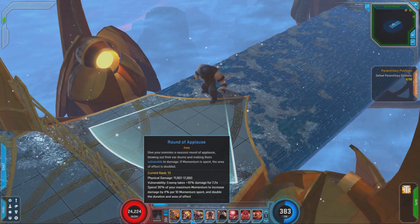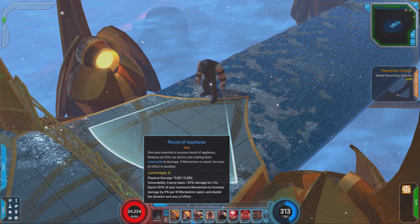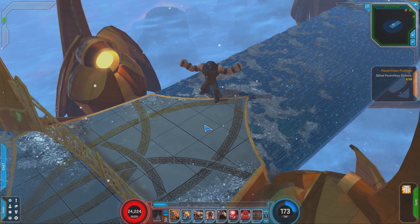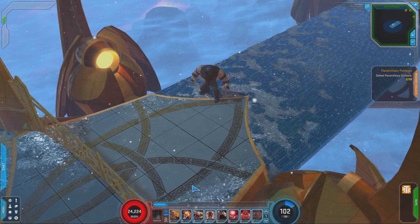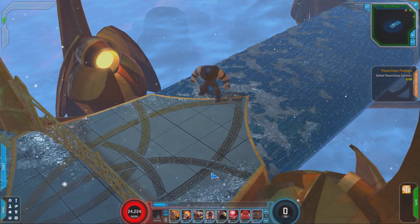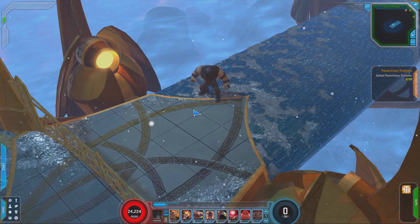Next up, I have Round of Applause. It basically adds vulnerability to your enemies so you can hit harder. And if you're above a certain momentum, it will actually double the duration. I use it just to apply the vulnerability, so I usually put about 1 point in it. Not too much.